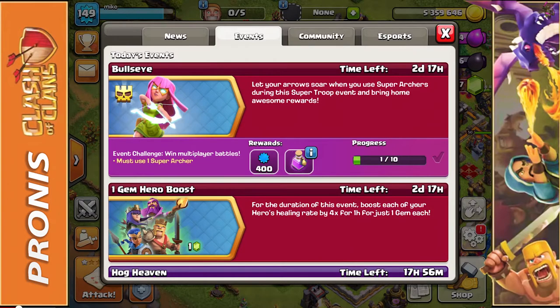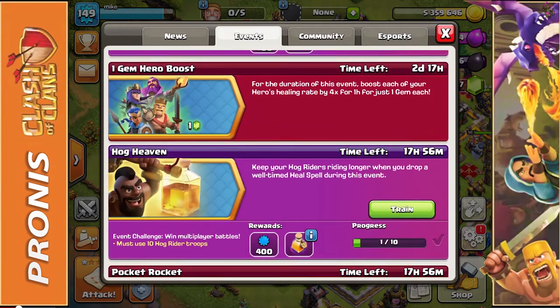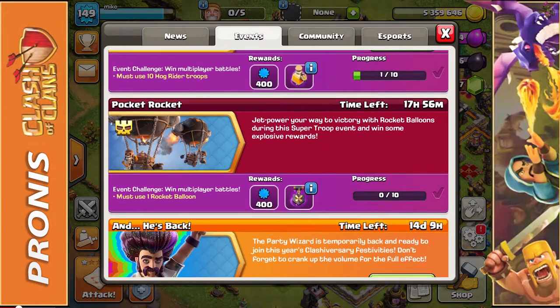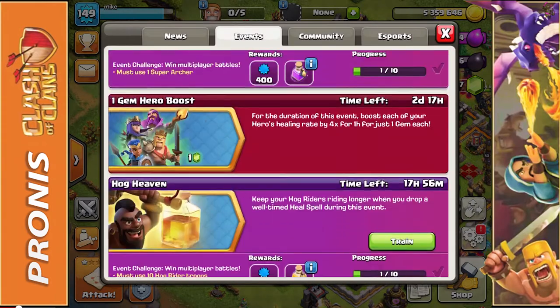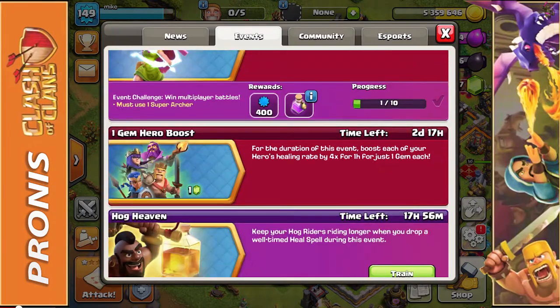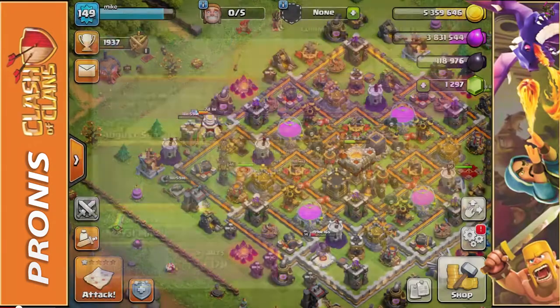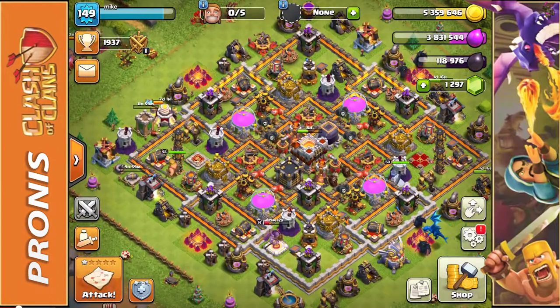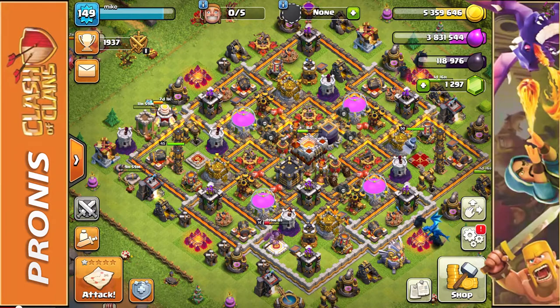Definitely make sure to do your attacks guys — these events are helping us out so much. You can get a super potion, a shovel of obstacles with the rockets, and a resource potion. If you haven't done your attacks yet, go ahead and do them — you're going to thank me later. As always I hope you enjoyed today's video, and if you did please smash that like button down below. Love you all, have a good one, peace!